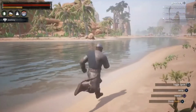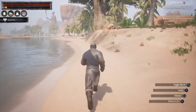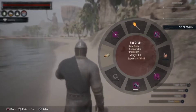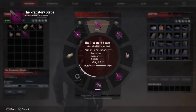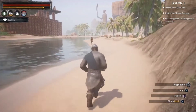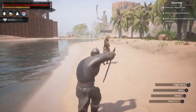So first off, what we have here — as I come running up on an NPC you will see me pull out the predatory blade. I will walk up to an NPC and I will engage them, and as I engage them things just started going really weird.